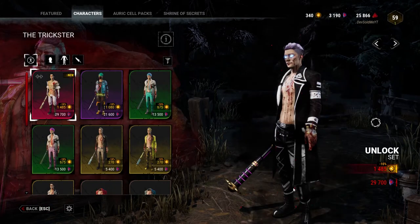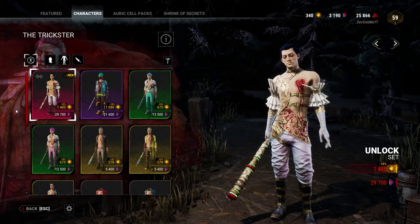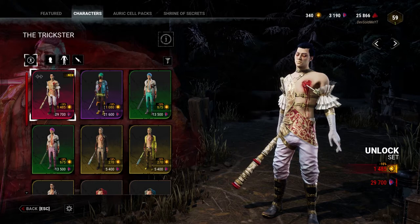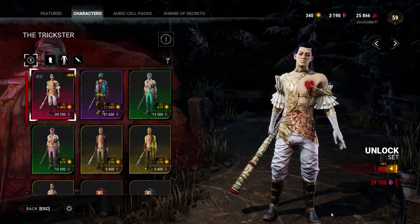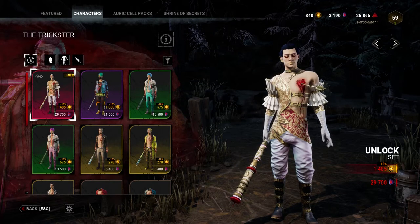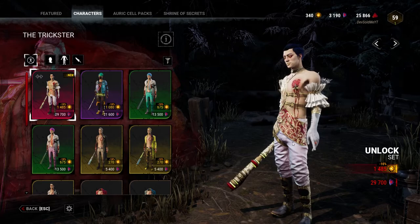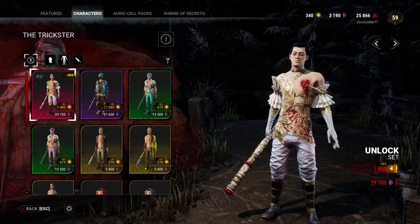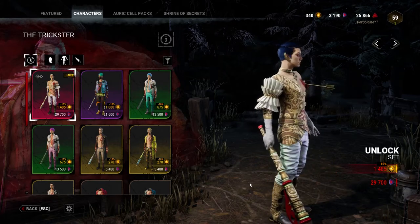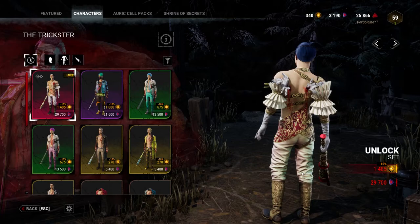Last but not least, this one is a little more on the pricey side — it's actually $14.85 compared to the other ones being usually $10.80. But you can see why; the amount of detail they put into this skin is insane. The heart, the whole skin missing from the heart area is so cool, and it's actually bleeding — it's gushing blood out. That's really sick. Also look at his weapon; the weapon he gets is also very detailed. Insanely sick.